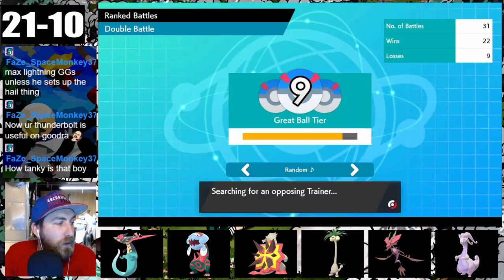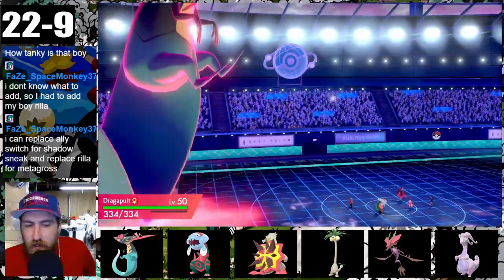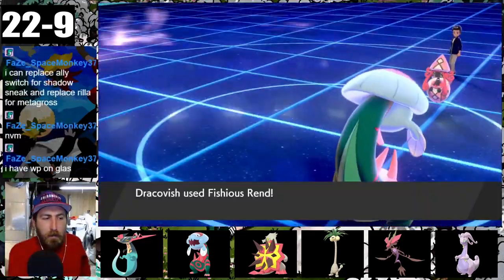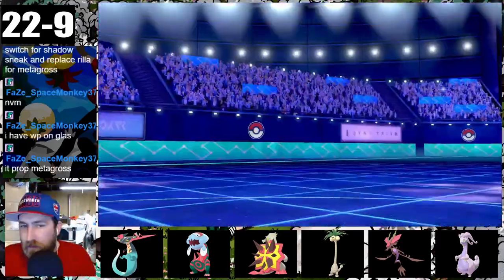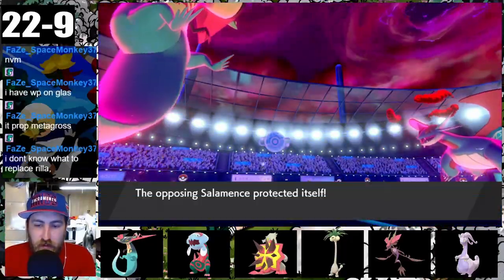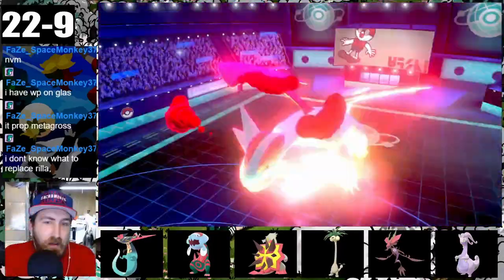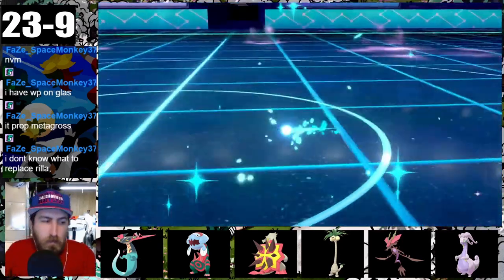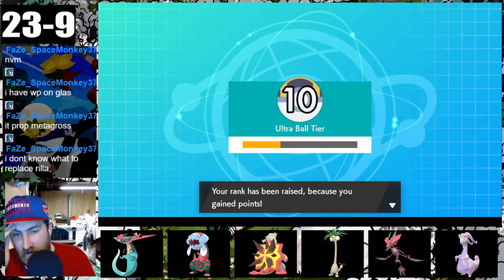Our 32nd opponent is the gatekeeper to Ultra Ball Rank 10. I put pressure immediately with Ghost and Fish Dragons, scaring their Salamence to tag in Moltres, which gets obliterated by Dragapult. Their Tapu Lele doesn't die — must be bulky EV trained. Gujra finishes Tapu Lele while Salamence guards. Dragapult then knocks out their pseudo-legendary and their second pseudo-legendary with Phantom Force. Ever since Turtonator joined the team, our record has been 14 wins and 3 losses — insane for a monotype team. We're only one rank away from our goal.